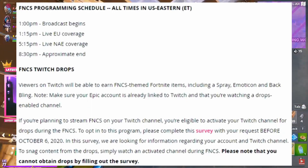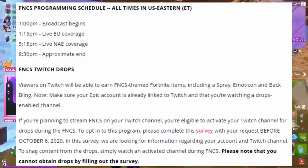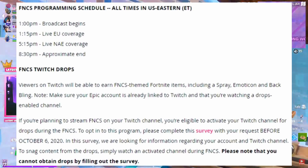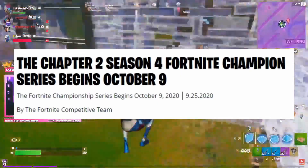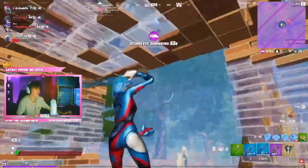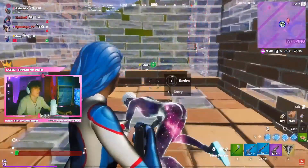Here's a brief explanation for the Twitch Drops. Viewers on Twitch will be able to earn FNCS-themed Fortnite items including a spray, emoticon, and back bling. Drops enabled will start on October 6th, so a handful of streamers will have the option to enable drops for their Twitch streams. Starting October 6th you can begin earning your free FNCS rewards.